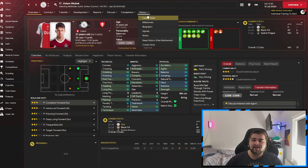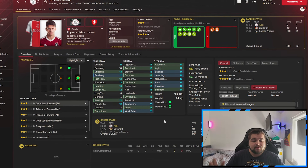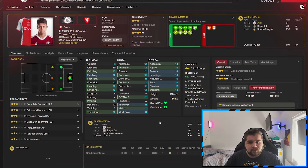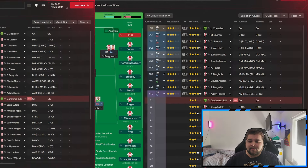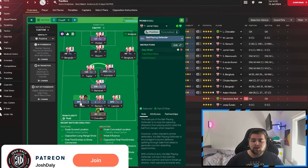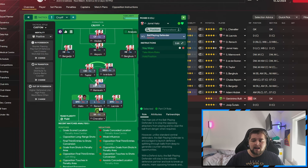Third signing: I managed to land Adam Holzek from Bayer Leverkusen for £8.7 million - fees I'm happy to pay for a backup striker. He's a very good backup to Brian Broby, more of a supportive striker with finishing ability who can do a little bit of everything. Skyvink doesn't really fit into this system 100%. Going over to the tactics, I've taken off 'dribble more' for Hato because he struggles in that department. I'm going to train him personally to get the dribbling up, but for now we remove it because it was causing issues last season.